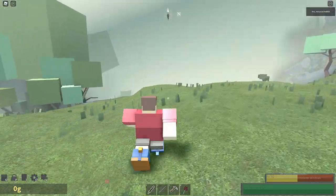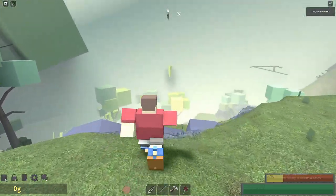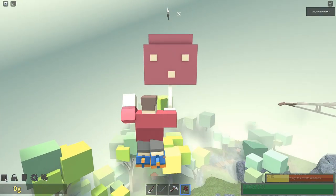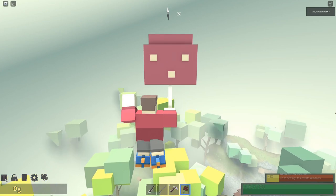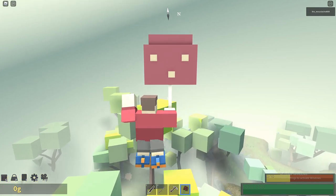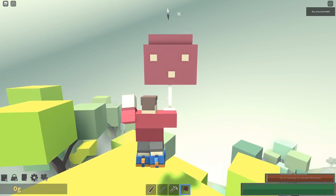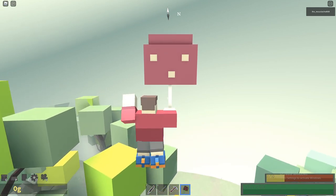Beating bosses can give a bunch of money and special items you cannot get anywhere else. The reason why we are starting with the spider boss is because of an item called the spider stilts. These boots have the same jump height as we do now, but will make us walk a lot faster.